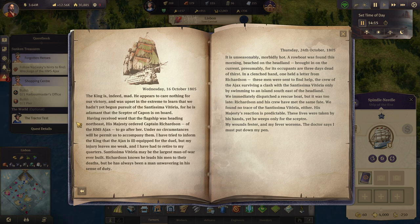He hadn't yet begun pursuit of the Santissima Vittoria, and he's adamant that the Scepter of Capone is on board. So where do we need to go? Island south of the headland — only by swimming. These men were sent to help.